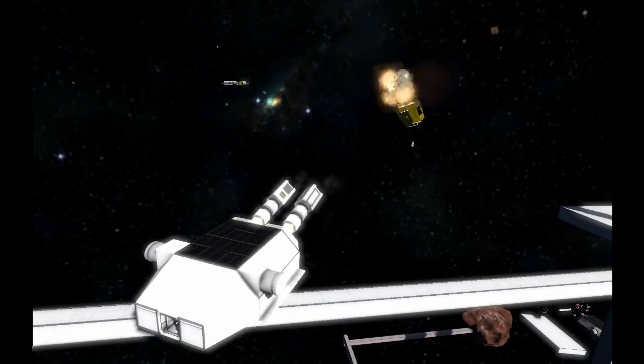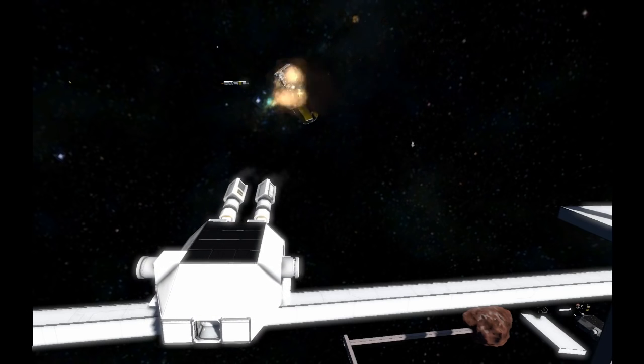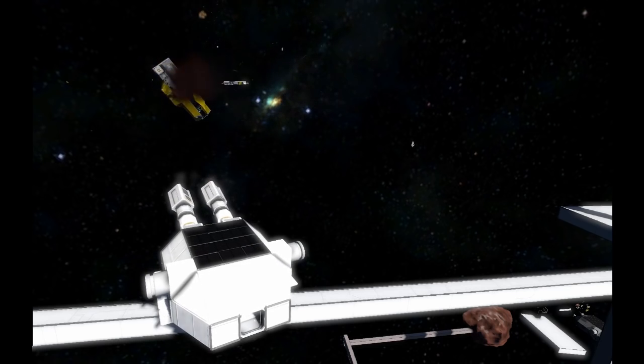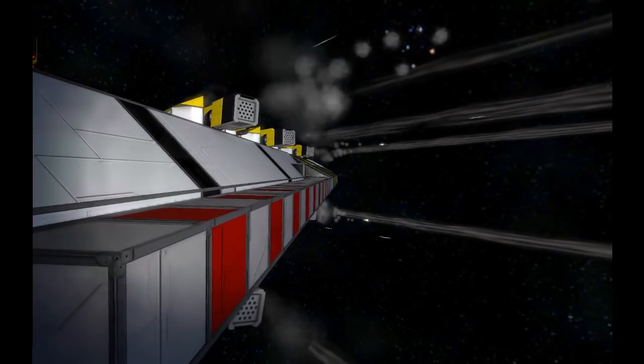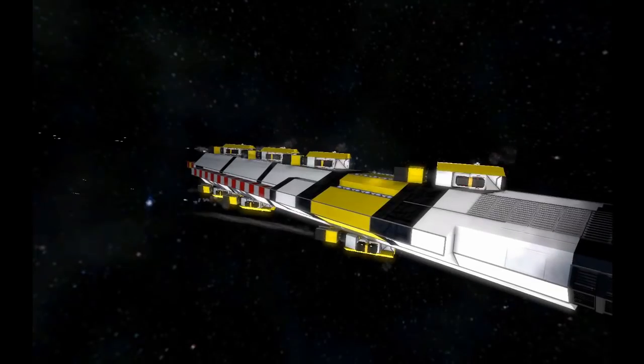A cool feature I've put in for the machinima makers out there is simulated turret recoil. This can be very easily set up simply by putting rotors on the turret arms, and the script will automatically configure itself. I've found this can make for some really cool scenarios and videos for when you want the turrets to seem like they've got even more power, and combined with mods, this has some really cool potential.